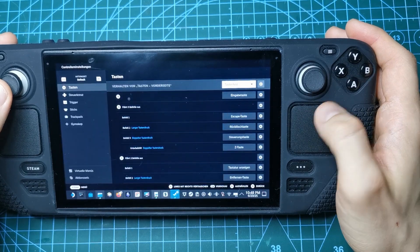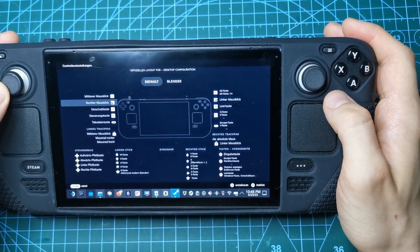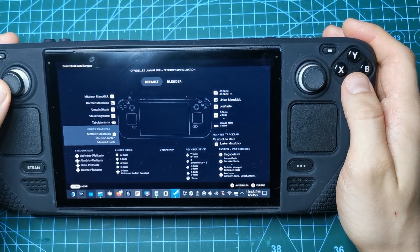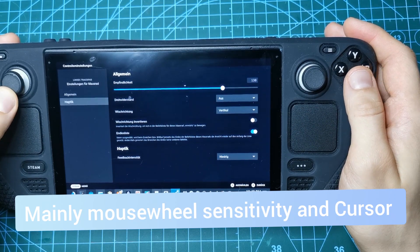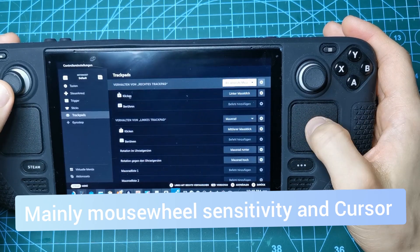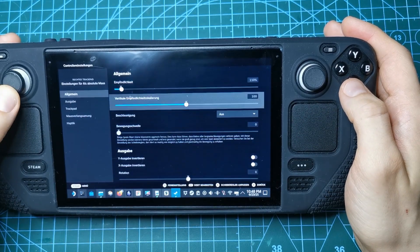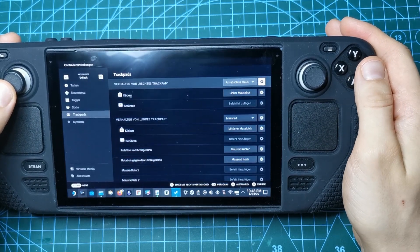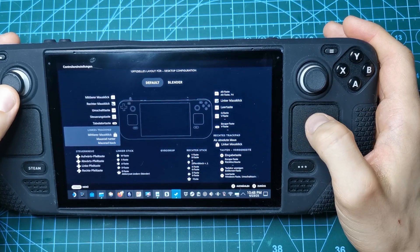Mine is a bit more advanced because I use Blender and all kinds of things on the deck, but basically what helped really for me was adjusting the trackpads. On one side, the mouse wheel — I changed the sensitivity, as well as the sensitivity of the mouse trackpad. I found that 110% and definitely no haptic feedback always helped a lot.